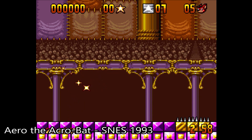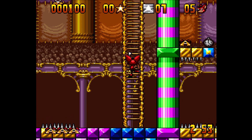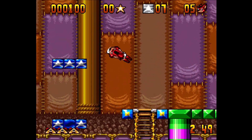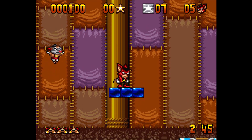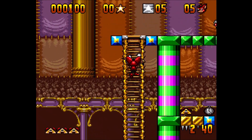Arrow the Acrobat for the Super Nintendo is next. This is a platformer for one player only. It came out at a time when every company seemed to be trying to make their own Sonic-like mascot character. Arrow is nowhere near the level of a Sonic the Hedgehog game, but it does offer some okay platforming action.